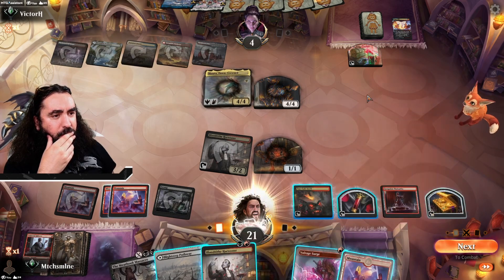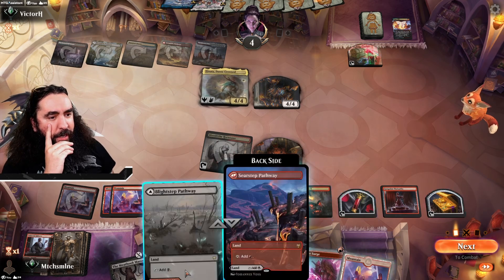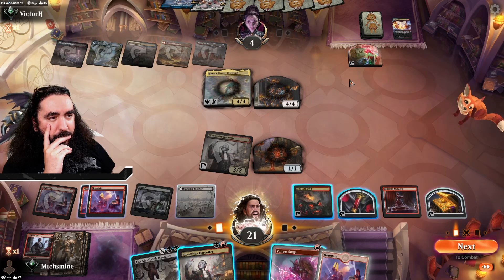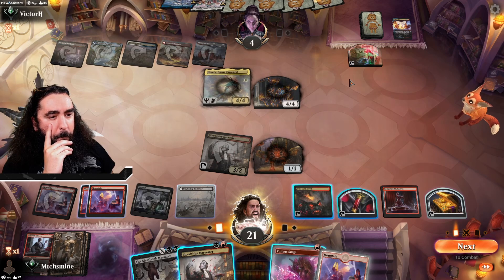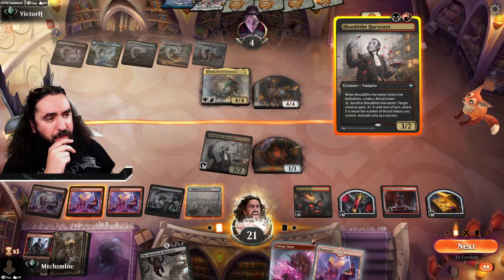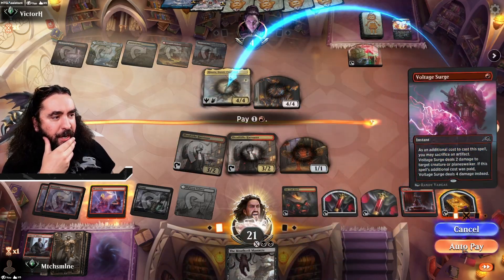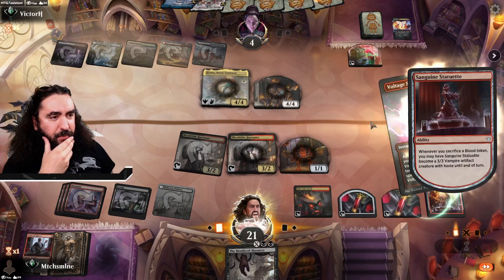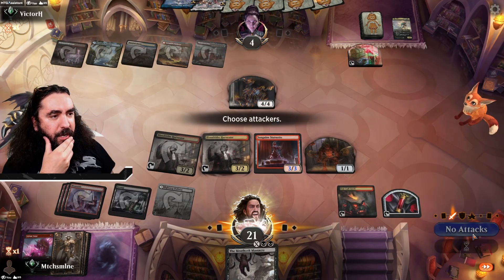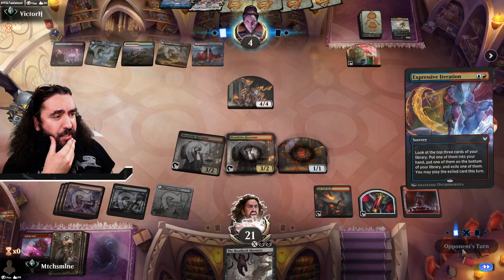Can we win here? Let me do some math. We do not win right away. I can use this — that's two to their face. Bringing down another Bloodtide Harvester. Now we Voltage Surge this — yes. Sacrificing this. Taking the action. Yeah, it wasn't the smartest decision of my life, but next turn we kind of win — we kind of do. I don't think they have too much to do here. And they scoop.